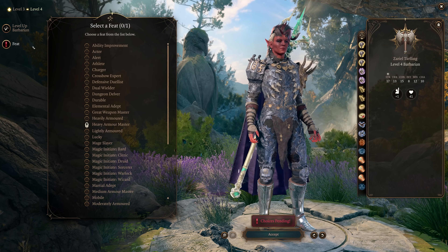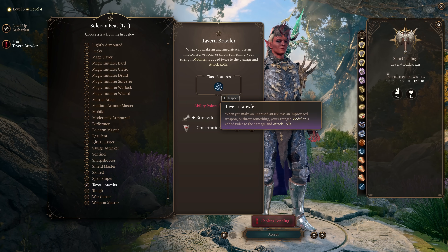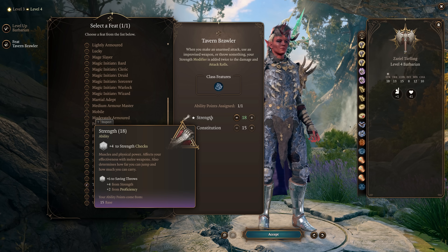At level 4, you'll get a massive power spike with your first feat. Choose Tavern Brawler and put 1 point into Strength, bringing it to 18. Tavern Brawler adds your Strength modifier twice to the damage and attack rolls to your throws, and is a key feat of this build.